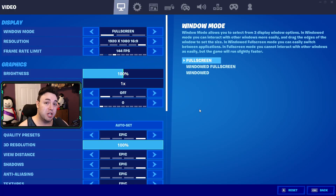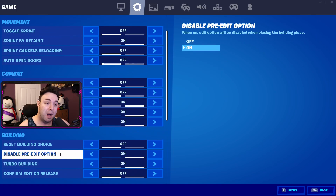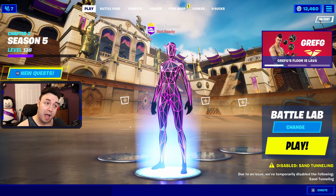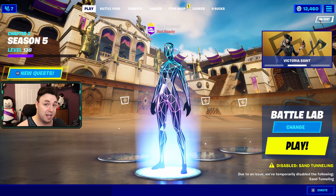Also, I showed this in the other challenge video I released today, but if you go to your settings, go to the top, click this right here, and scroll a little bit down, you will see 'disable pre-edit' option — I turned that on. I'm so happy this is finally an option in Fortnite. If you also want to disable your pre-edits, just come over here and turn it on. Now, without further ado, let's jump in-game and I'll show you exactly where to find these houses in Slurpee Swamp.